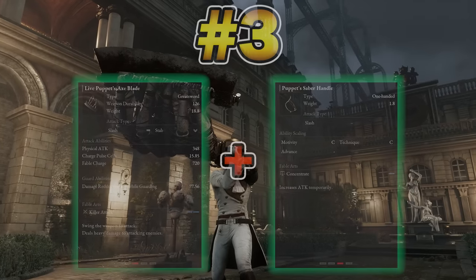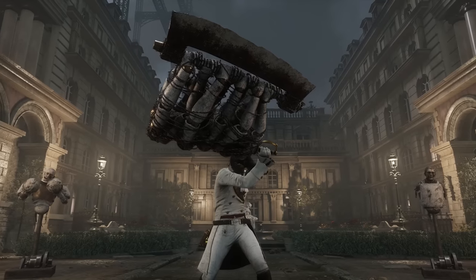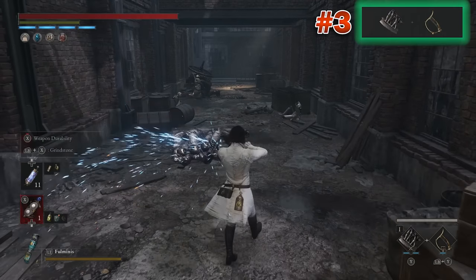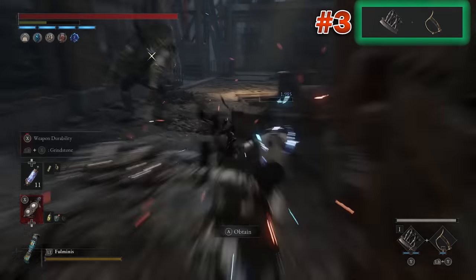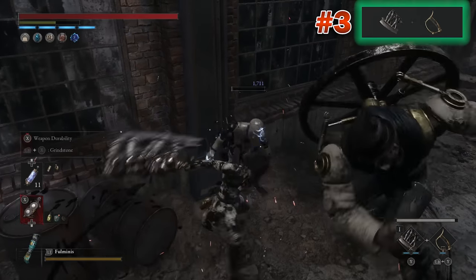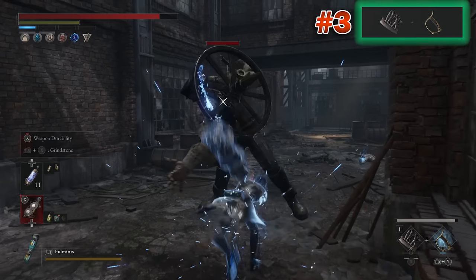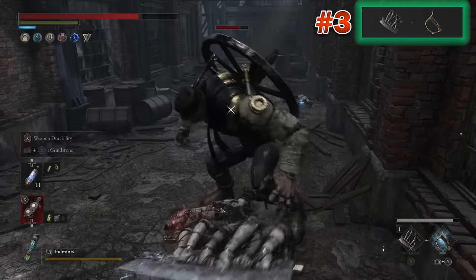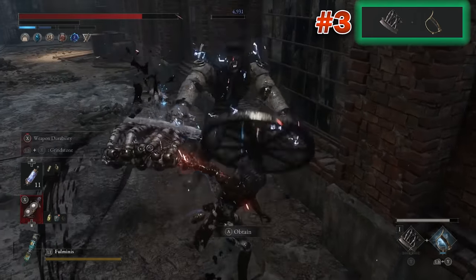We're going to be kicking off this insane top three with a combination of the Live Puppet's Axe Blade along with the Puppet's Saber Handle. With these two weapons combined, you've got a brilliant combination of Fable Arts which can also mix in with just the generic attacks you can use with the weapon itself. With the handle, we've got the Concentrate Fable Art, which boosts your attack damage for 15 seconds after using it. And then the Fable Art with the weapon is a heavy hitting slash attack which can be comboed in after a heavy attack, dealing another 1,500 to 2,000 damage on top of what you already did.